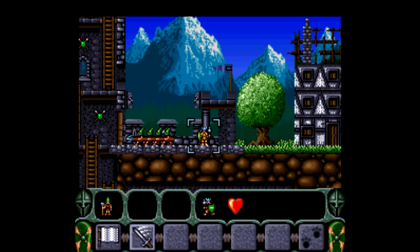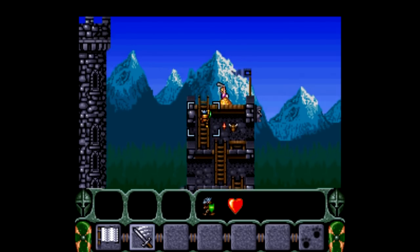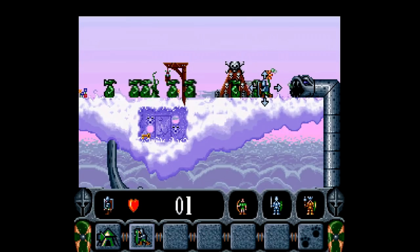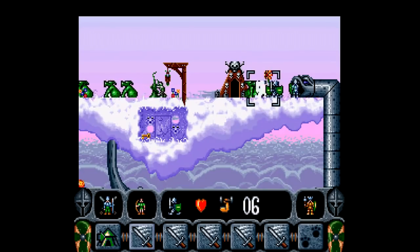Ever wonder what a game like Lemmings would be like with more of a strategy and adventure slant? Here's King Arthur's World, developed by Argonaut Games, the same people who developed the Super FX chip. King Arthur's World doesn't utilize that, but it is a unique blend of puzzle solving and real-time strategy.